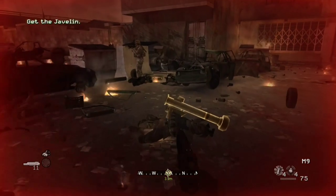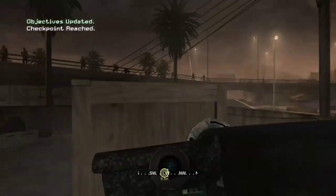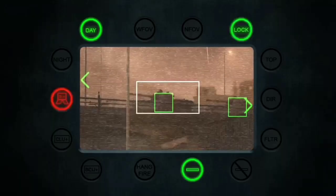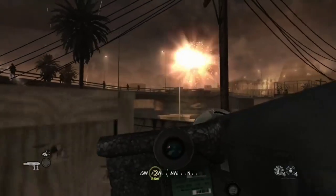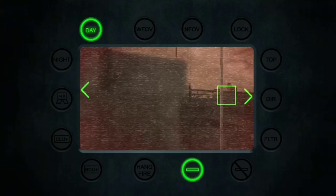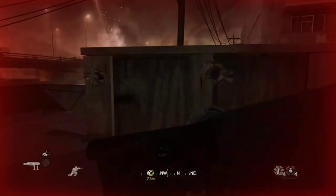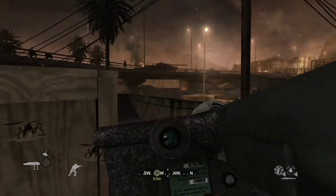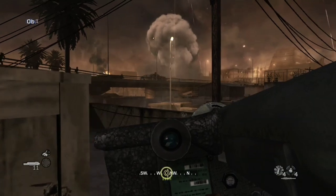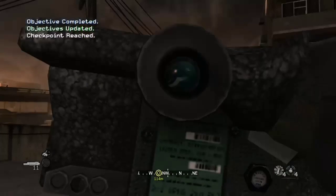The final available launcher in the game is the FGM-148 Javelin. As the name says, it is modeled after the FGM-148 Javelin. Just like the Stinger, the launcher is only available in single player, available only on the missions Bog and Heat. Just like the Stinger, the Javelin is a lock-on only launcher. The weapon fires infinite rockets, but you will have to wait a short time for the rocket to come down and hit the target before you can fire again.